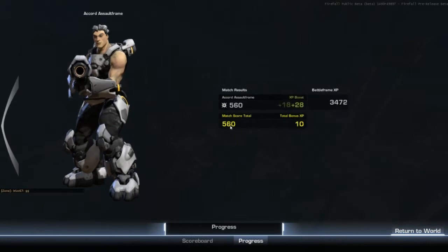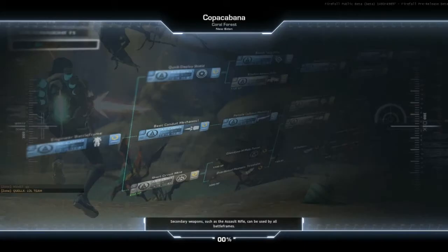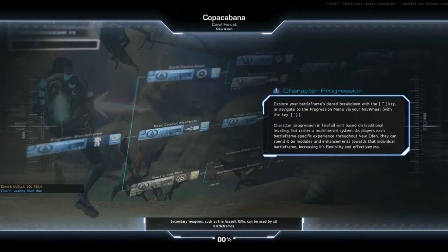After each match, it tells you how much XP you got from killing stuff, and then you get a match bonus and a PvP bonus. The PvP bonus is what you get for queuing for multiple things. Also, for doing the founders package, you get a 5% XP increase permanently — so for the rest of your Firefall experience you will have a 5% increase in XP.